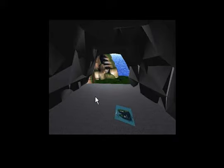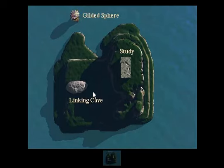And we start off by linking into this linking cave here, which we can't actually leave directly. For whatever reason, we have to use this map here on the ground to jump around.